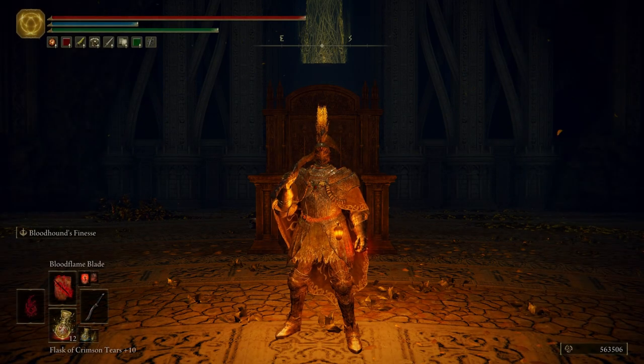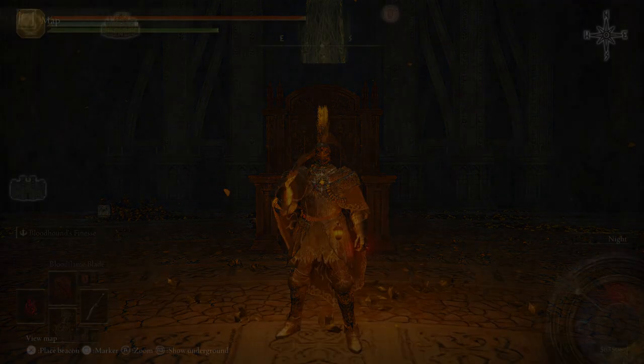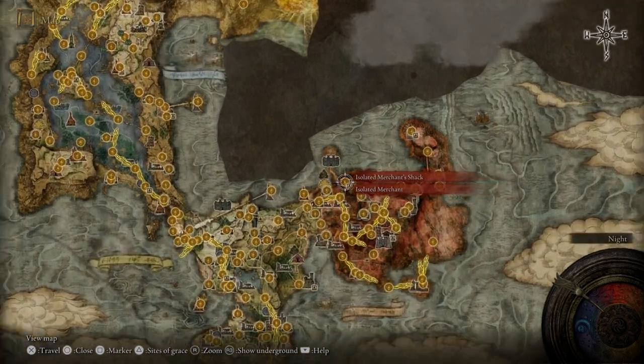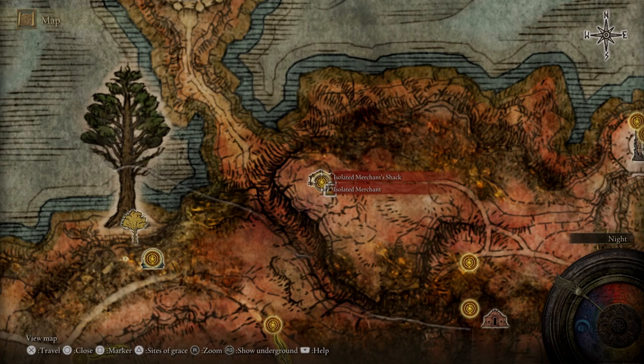Now let's go ahead and get started. The first thing we're going to do is go up to our map, come all the way down to Caelid, and go to the Isolated Merchant Shack.